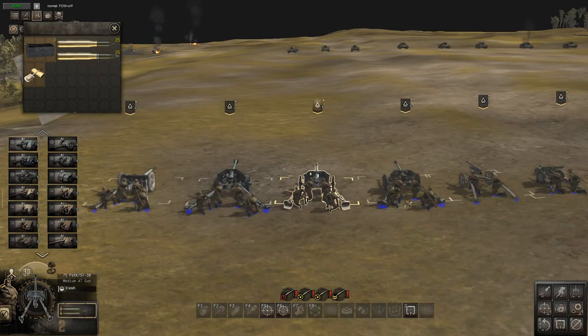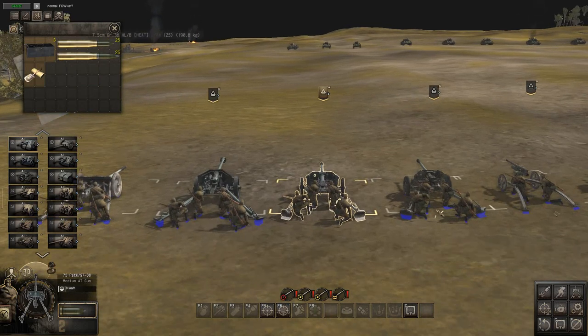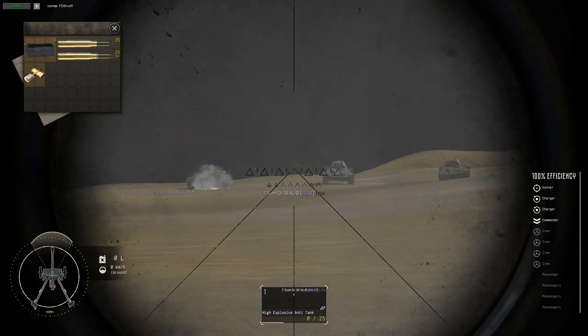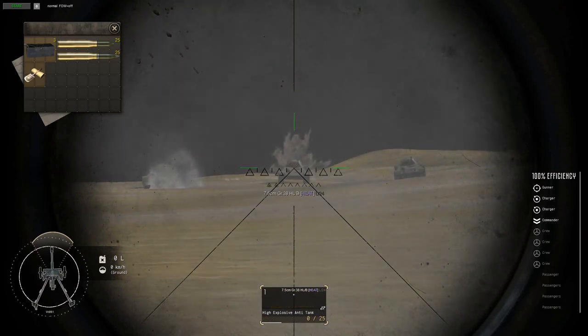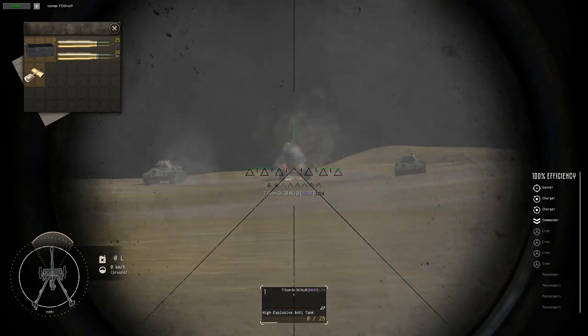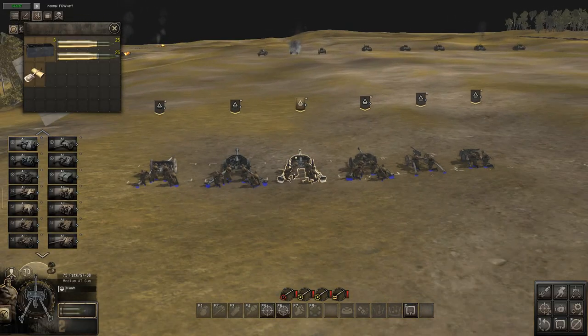Next is another French converted gun — the 75mm PSTK 9/738. It's got high explosive anti-tank rounds and a range just shy of 170. Just like the German version, if it hits it's quite powerful. It does some good damage on the T-34 when it connects. Not a bad gun — same as the German one, really, and a lot of the Finnish weapons are very similar to the Germans.